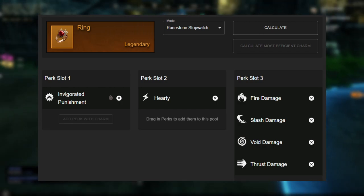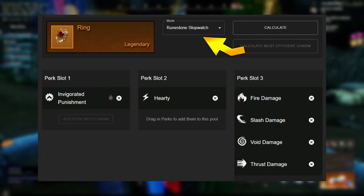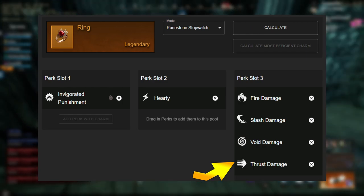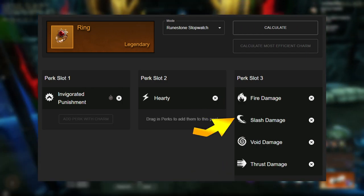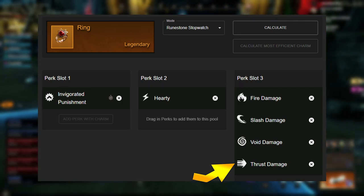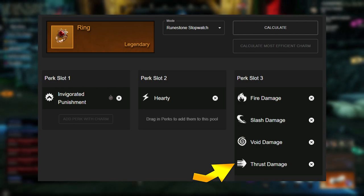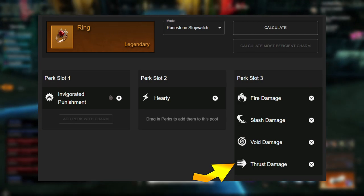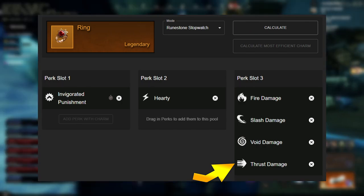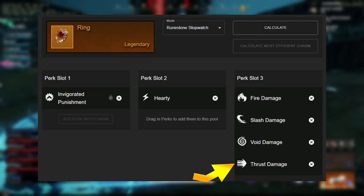To get one best in slot ring rolling with a runic stopwatch, we're going to try to get invigorated punishment, hearty, and anything with a damage type — for example fire damage, slash damage, void damage, and thrust damage. I think these are pretty good damage types that most people want. Sure, you get light damage and other types, but this is probably the damage most people are looking for. I'll just calculate the most common damage types.